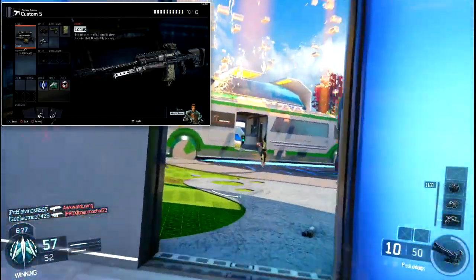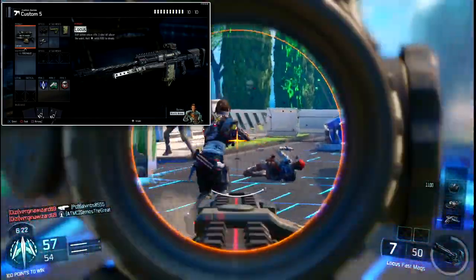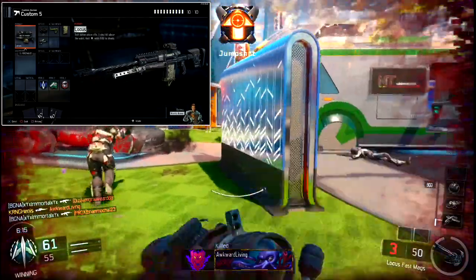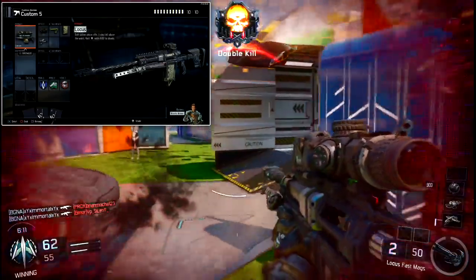The only thing missing from this sniper class setup is Scavenger, because most players won't go on long gun streaks with a sniper. But if you do, definitely throw on Scavenger. For most average players, Afterburner, Fast Hands, and Tactical Mask are the most crucial perks you'll want to use.